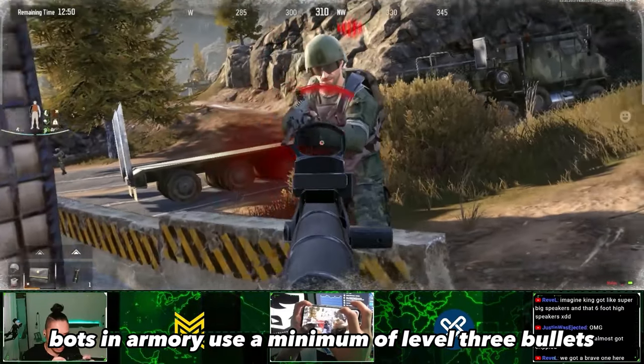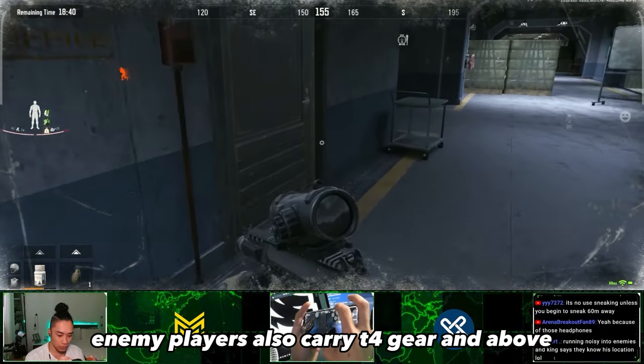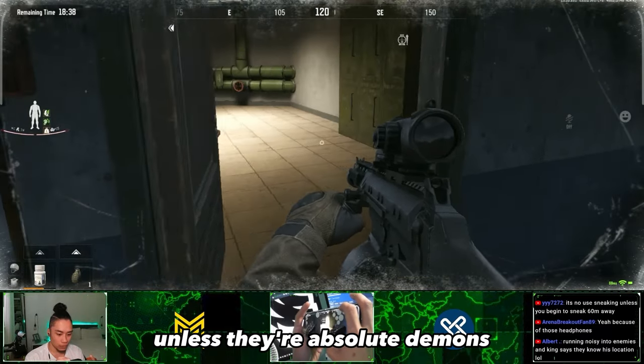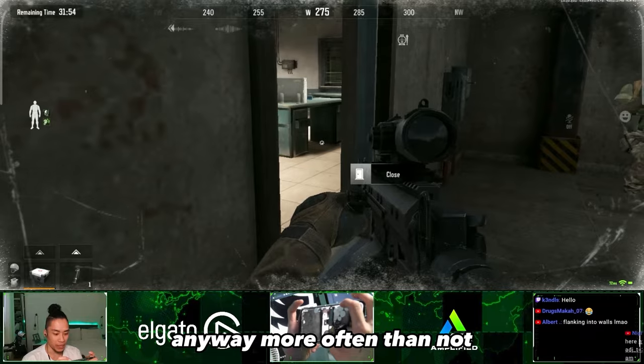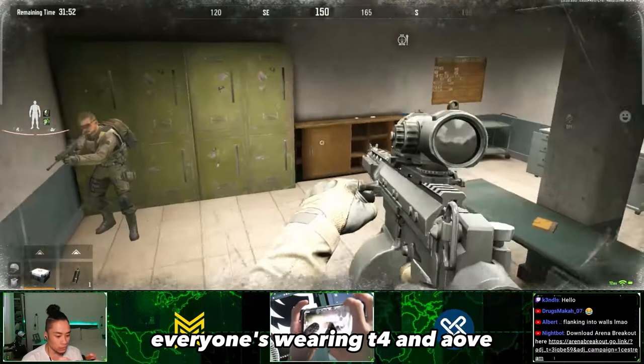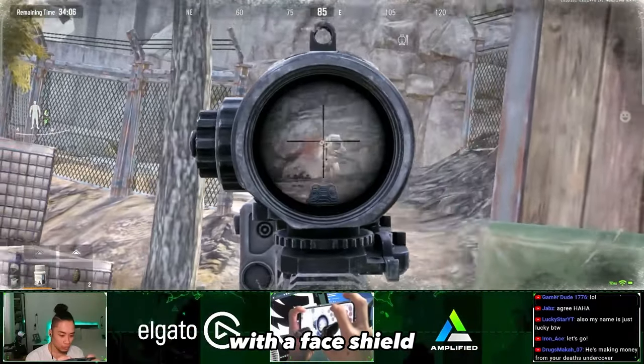Bots in Armoury use a minimum of level 3 bullets and some use level 4. Enemy players also carry T4 gear in the buff, unless they're absolute demons doing T1 vest challenges or something. Anyway, more often than not, everyone's wearing T4 in the buff. With that being said, you need a minimum of T4 vest and T4 helmet with a face shield.